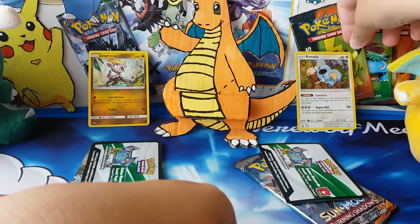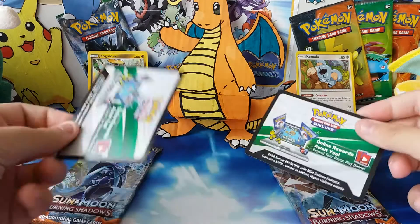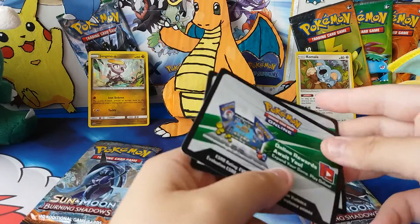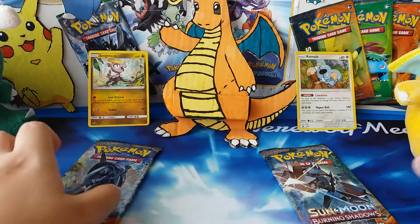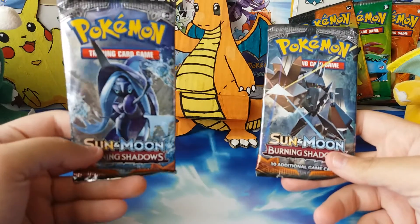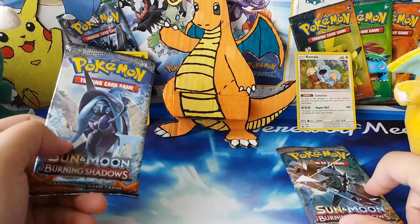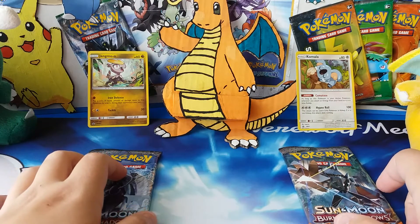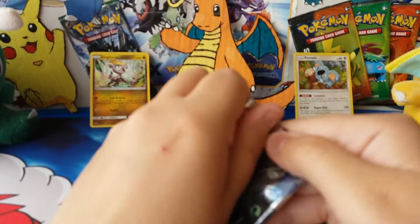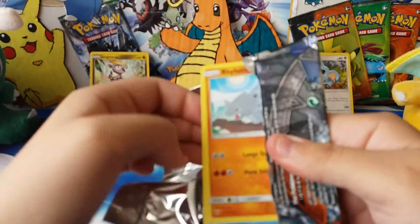I'll put that one on this side. I always do a sort of pack battle because the checklane blisters only come with a single pack. They also come with a code card each so you can redeem the promo card online. Tapu Fini came in the Jangmo-o pack and Necrozma came in the Komala pack, so I'll go left to right and start with Tapu Fini from the Jangmo-o pack.